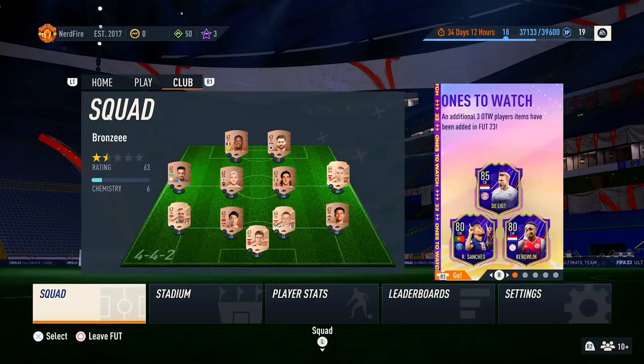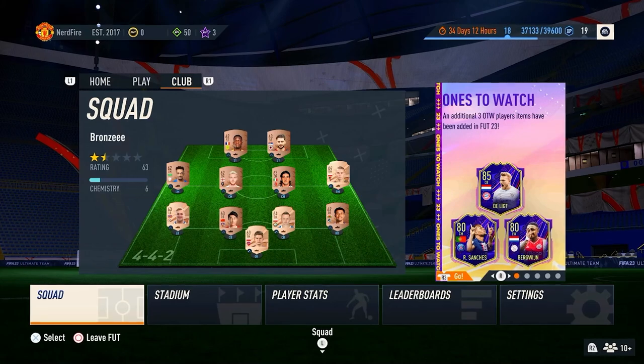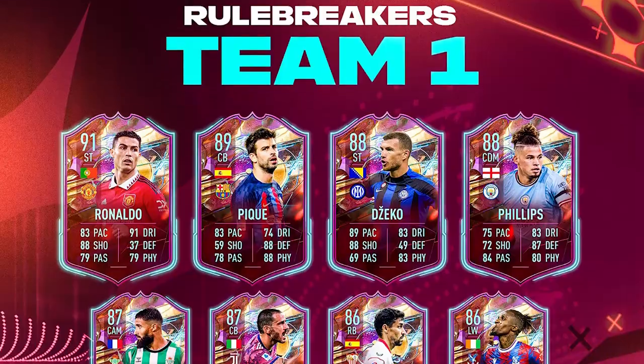We've got the brand new promo in Rule Breakers. We're going to open a load of packs up for it, so let's do it and see if we can get one of the brand new cards. Have you guys got a terrible team, no coins, and you want to buy some of the brand new players from the Rule Breaker promo?